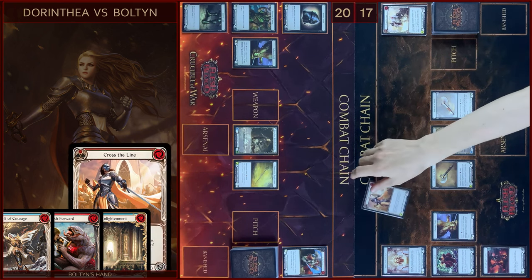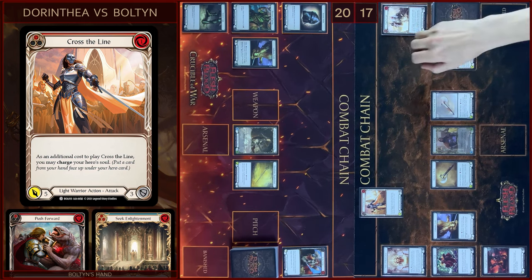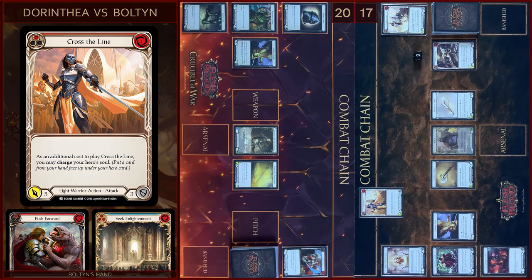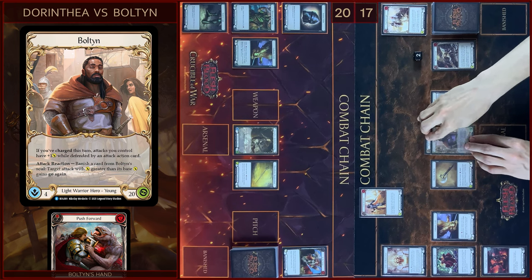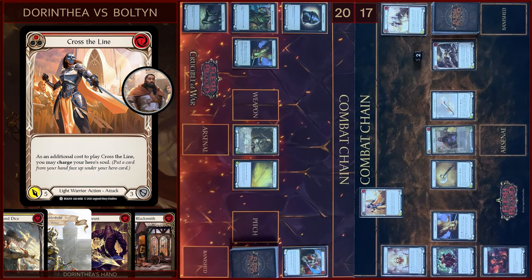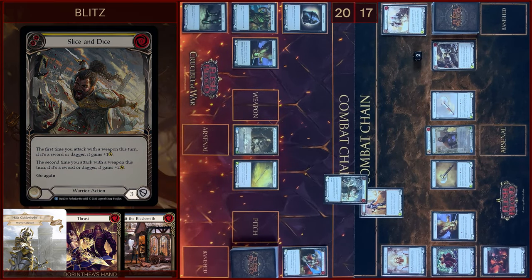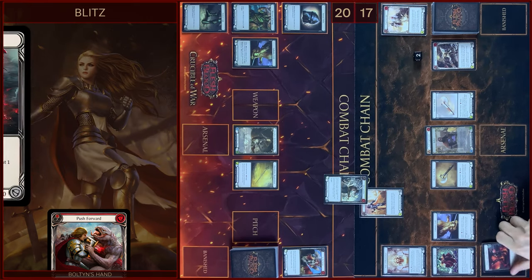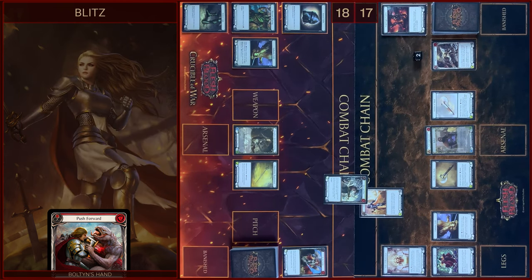I will start my turn with Cross the Line. Pay two floating. As additional cost I will charge Bolton's Soul. Five damage. I will block three. I will use my scalars — I will add go again. No reactions, take two. Let's close this combo chain.